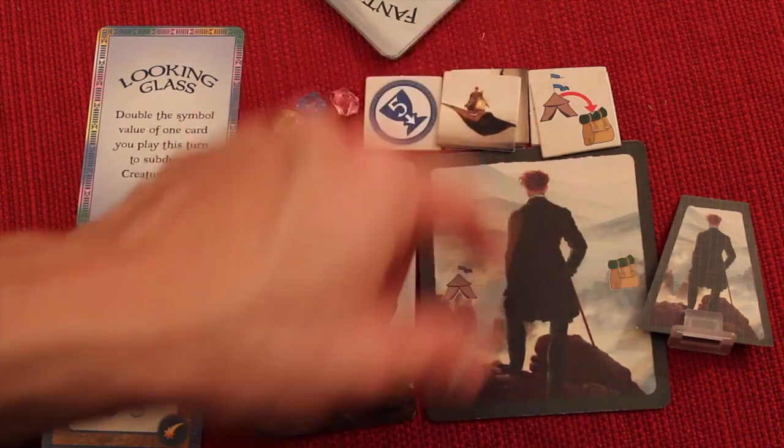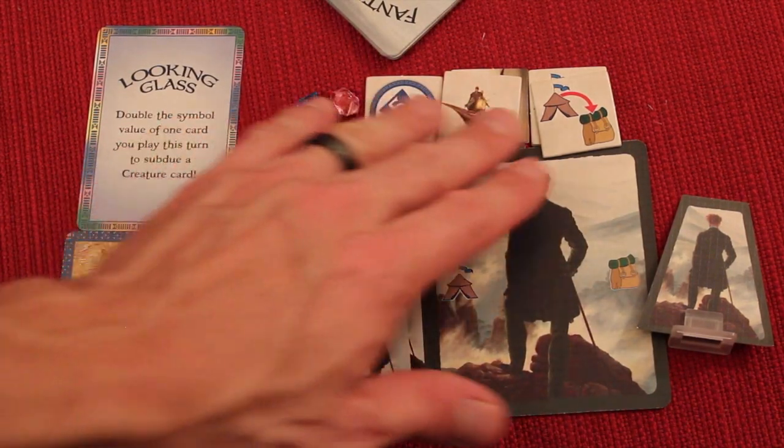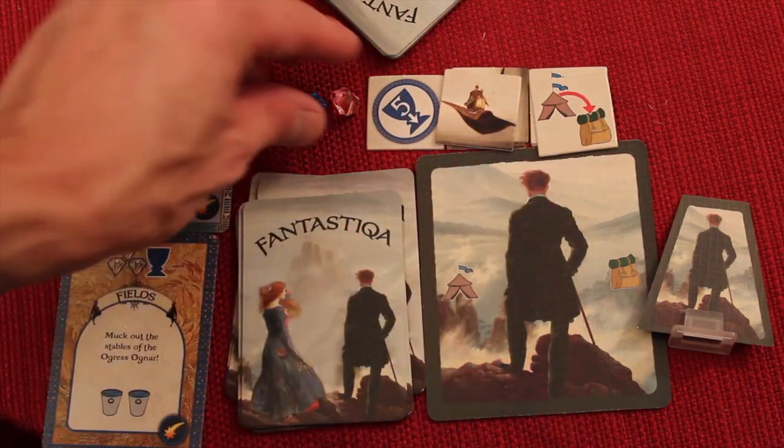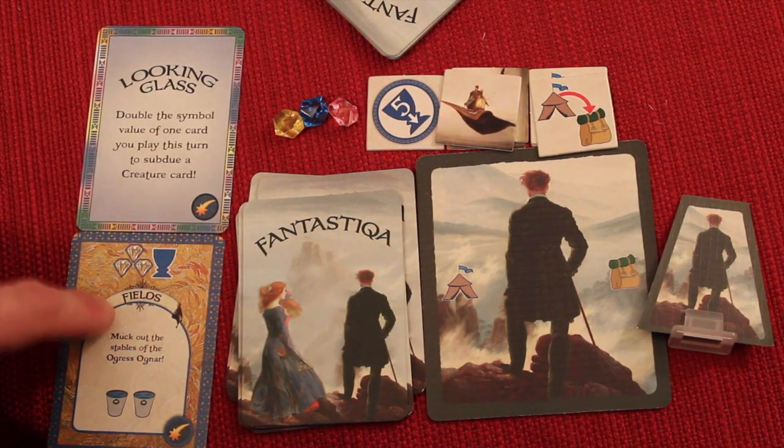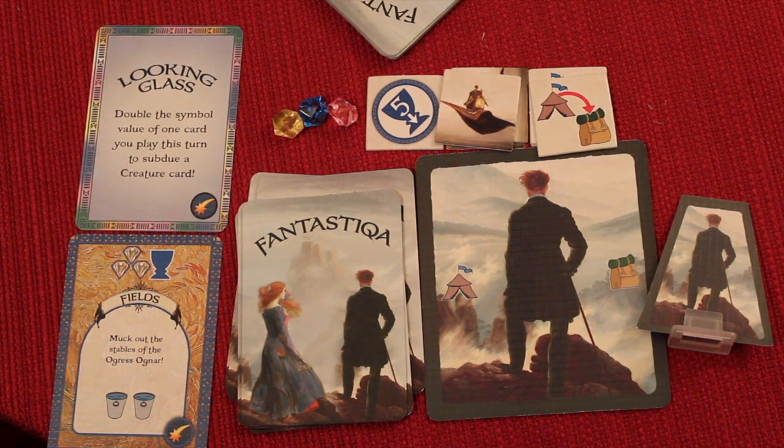Each player gets a player standee to place on the board, a play card, and a starting deck. There are also tokens, three gems, and players will draft a personal goal and an artifact card that grants special abilities.